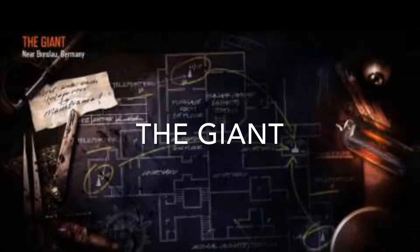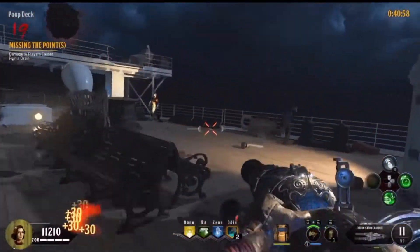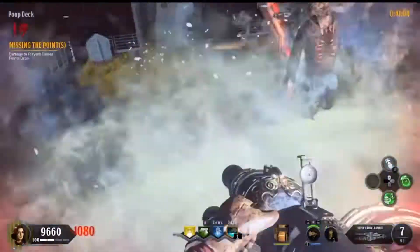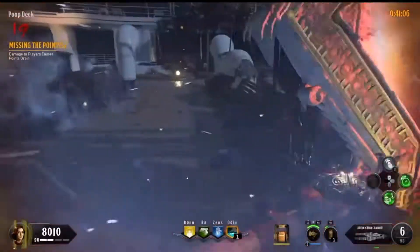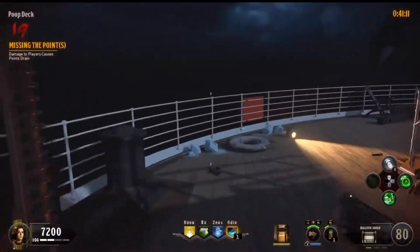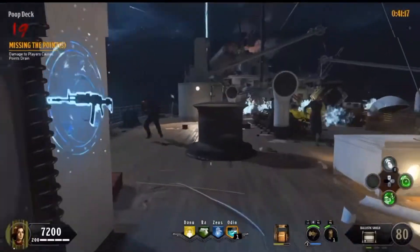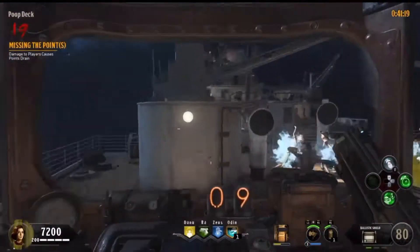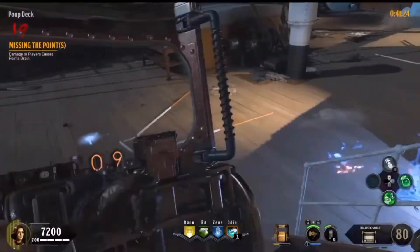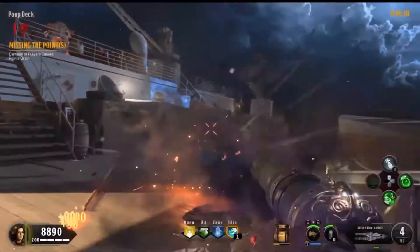Coming in at 23 is The Giant, a remake of Der Riese — a classic. The Giant is a lot of fun, very replayable, with super easy setup. It's fun to sit on the catwalk or train. Black Ops 3 remastered it as the bonus map for the season pass, but there wasn't much added — just a copy and paste, though you did have the Annihilator for some unique weaponry. Overall just a fun little bonus map, coming in at number 23.